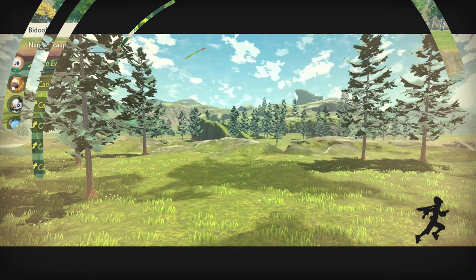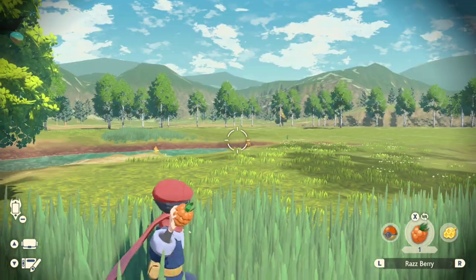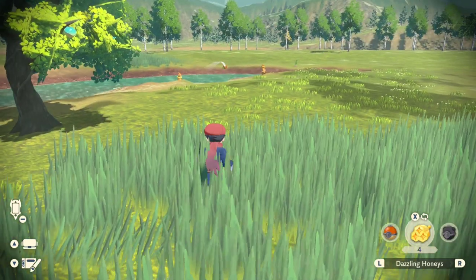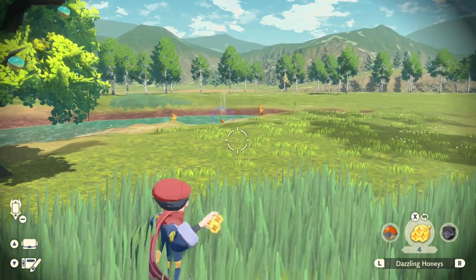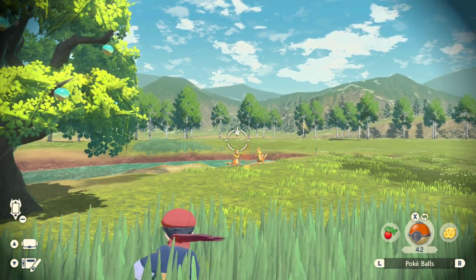The best place to find Beweasel is going to be the Horseshoe Plains. There are a couple of other locations in Obsidian Fieldlands that do spawn these, but Horseshoe Plains is pretty close to a camp and it does spawn a decent amount of Beweasels. I do recommend running around and catching every single Beweasel that you can find.